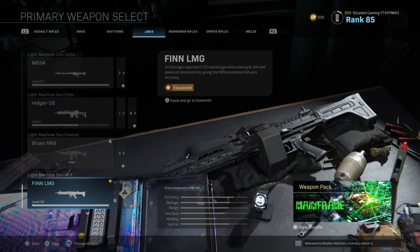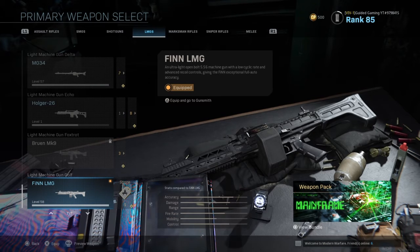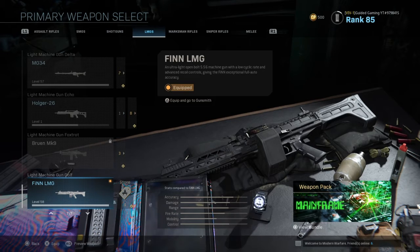What I recommend to speed the process up: go in, get a melee kill, back out, then go and do another match, get a melee kill, back out. Repeat that process across all 7 matches.